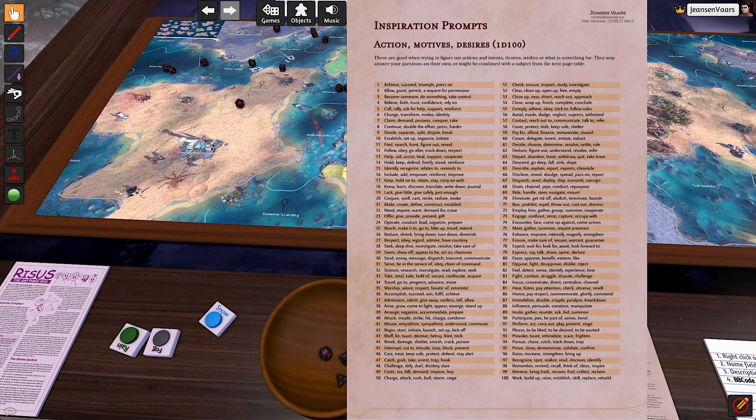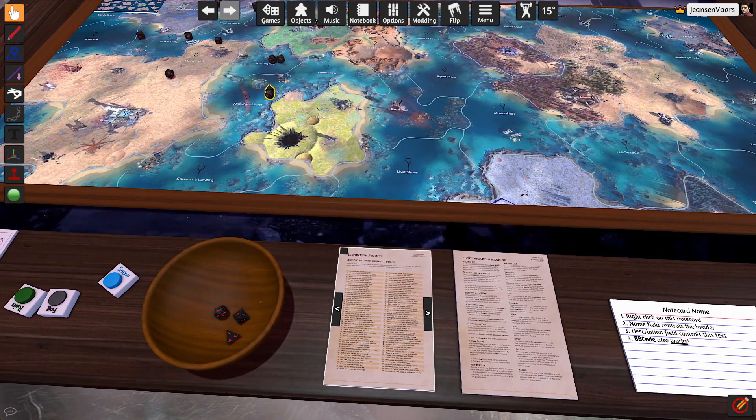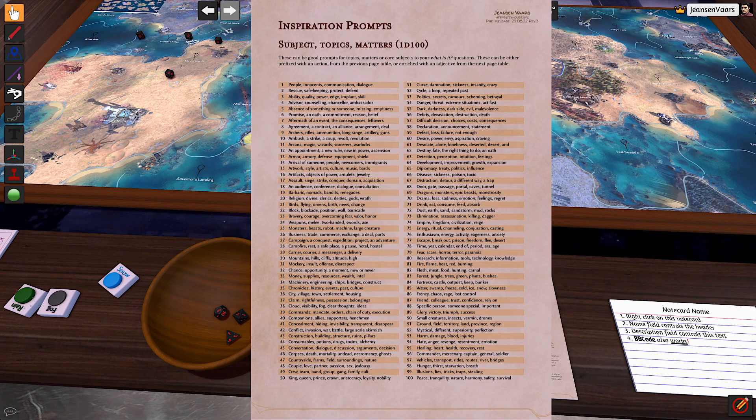I would need an action and a subject, so I roll to the hundred. Seventy-one and three. For the action, seventy-one is ban, prohibit, expel, throw out, cast out, dismiss. And three is ability, quality, power, edge, implant or skill. So we have to ban, prohibit, cast out or disable quality, power, edge or implant.